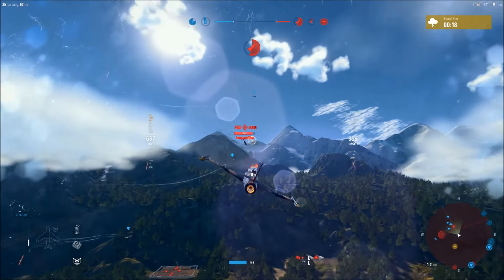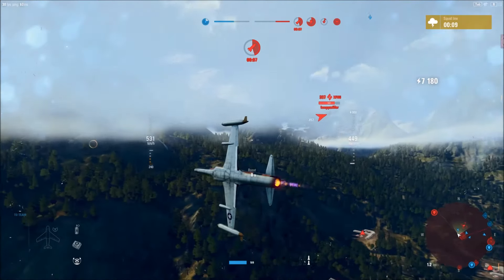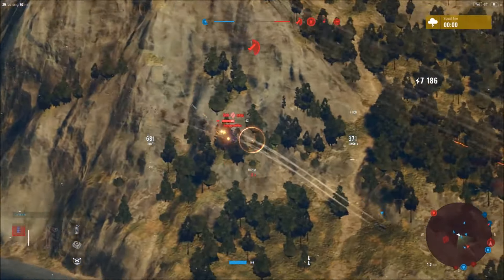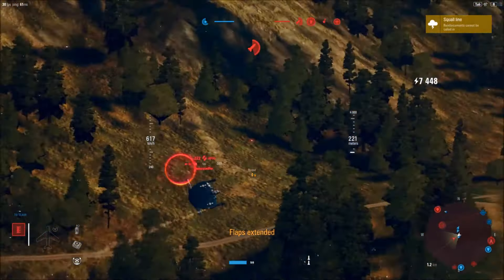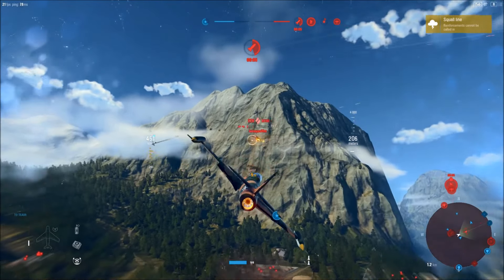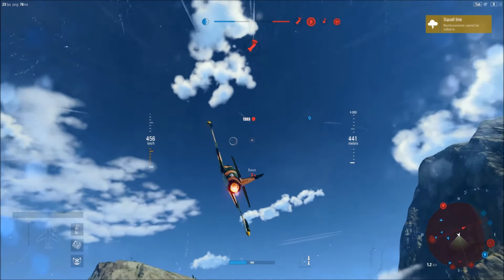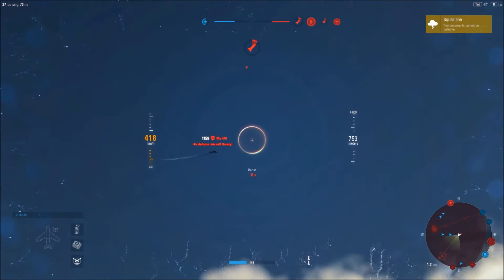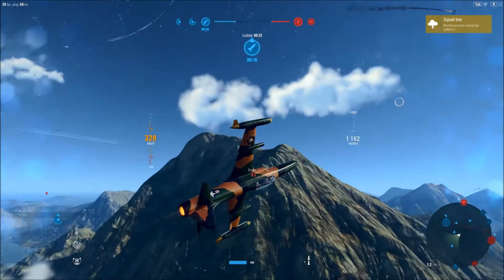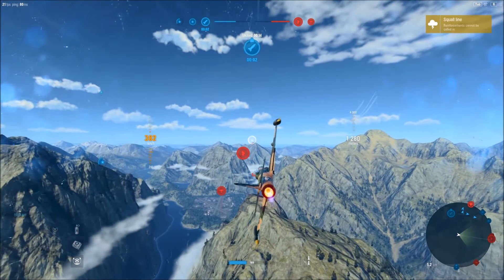XF5U again. Enemy bombers detected! We're using extend flaps and air brakes here to stay behind this slower aircraft. Finally we've got that military base secure. Let's head over to the airfield and see what we can do there.